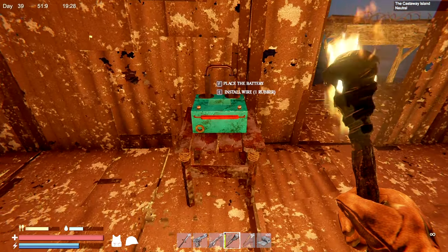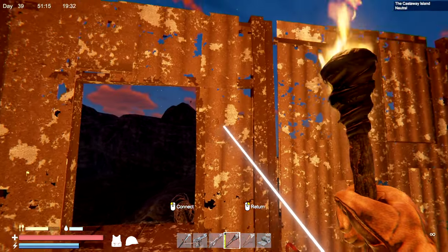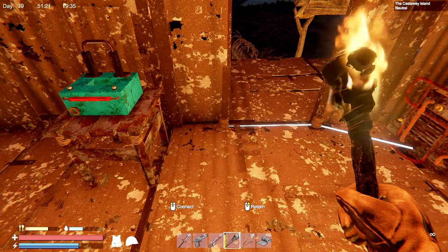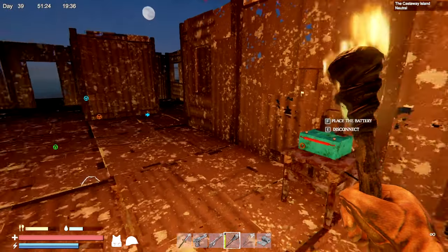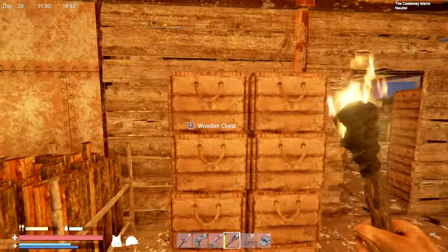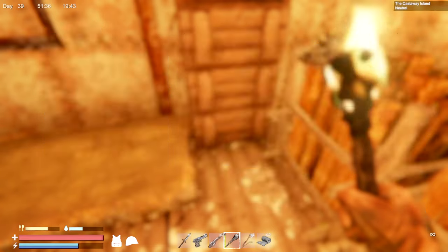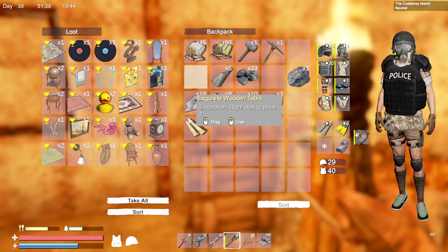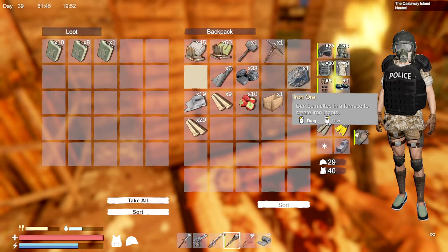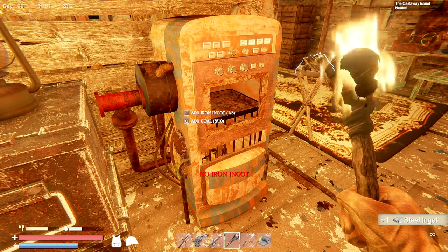I think we need the generator for this thing. I can put this here — let's see how big it is and what comes with it. It's its own little table, oh that's cute. Maybe I'll put that right here. Okay, we need to install wire. Try not to trip on it. We just have to place a battery inside it, which we have some.